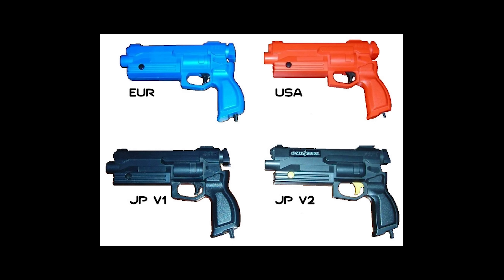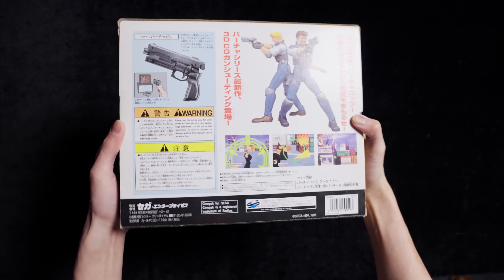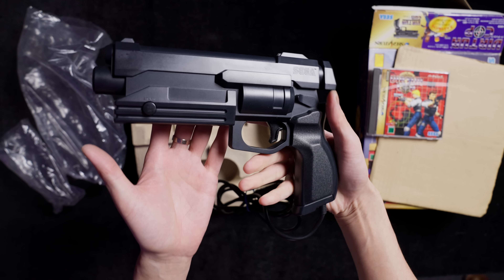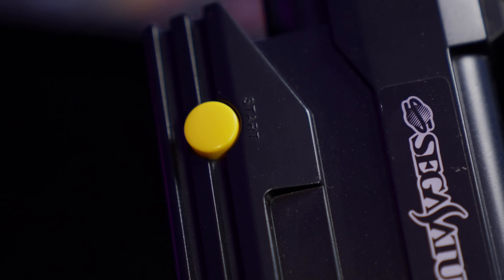Do I recommend it? Probably not. The Virtual Gun, known as the Stunner in North America, is the official light gun of the Sega Saturn, debuting in 1996. The Japanese models are black, the European blue, and the North American ones red. The bright colors were due to sensitivities around violence in video games and children. The Virtual Gun is so named as it was initially created for the console port of Virtual Cop, the 3D light gun series by famed game designer Yu Suzuki — a launch title for the Saturn, although many other titles would eventually make use of this peripheral as well.